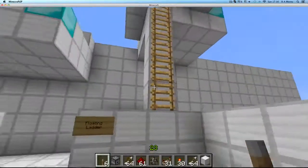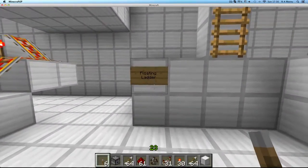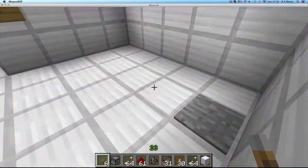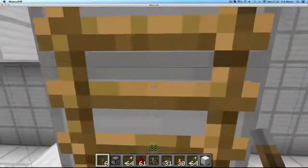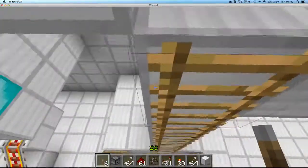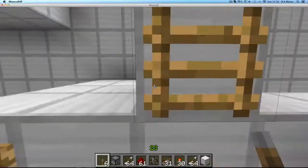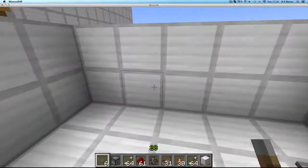So this is the last one — this is really simple, easily the simplest of the five. This is the floating ladder. All you do is you step on here, it bops you up one, and then you can jump up. You need this bit because otherwise you can't jump — it looks like you can, but you actually can't.